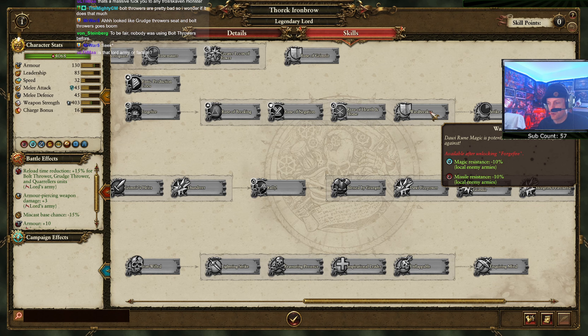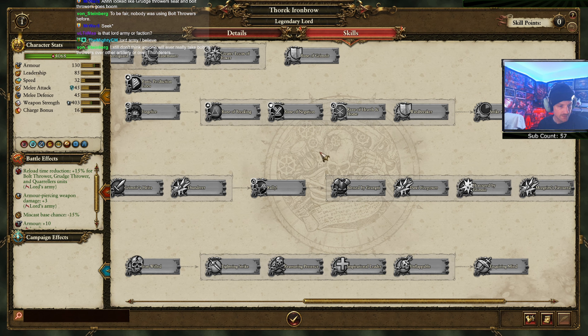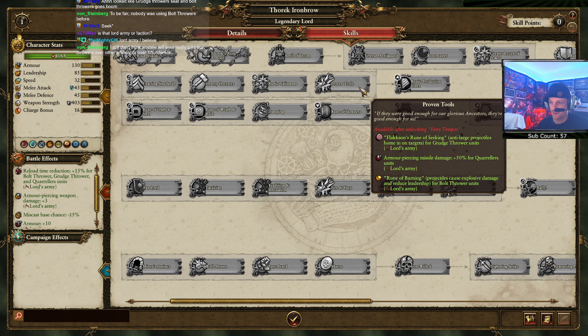Strike the Runes: all local enemy armies get negative 10 magic resist and negative 10% missile resist. So if you're in my territory you are going to be more susceptible to magic and missiles. It's Flaxen's Rune of Seeking for your army - maybe you can give it to other people via rune, not really sure. We'll have to see.